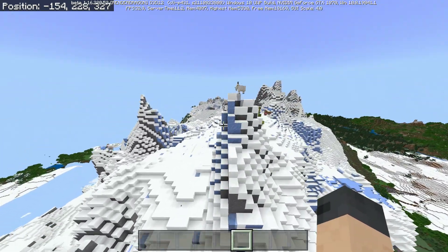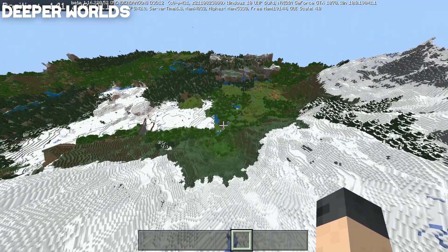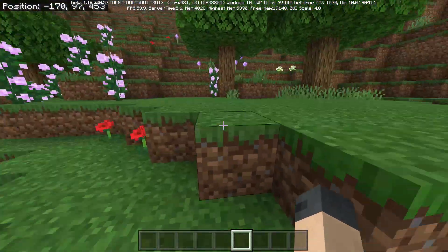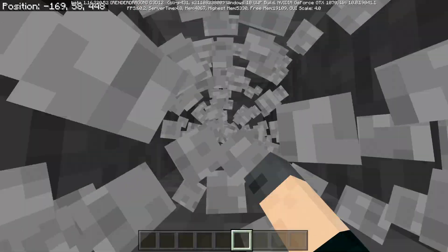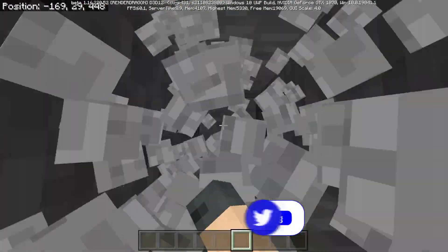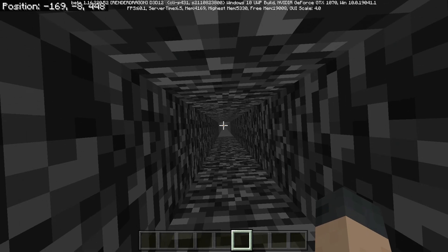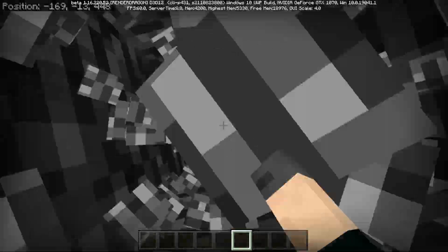We're in this gigantic mountain range. We have new world generation in this snapshot — the world gets a whole lot deeper. This is only going to happen in newly generated chunks, not this chunk. We're going to dig straight down. If the generation has changed here, we should be able to go into the negative Y range. And yes — there's bedrock down here going into the negative Y range. This is crazy!